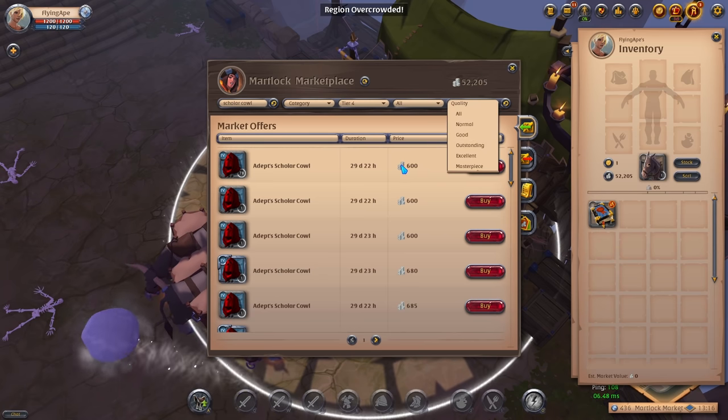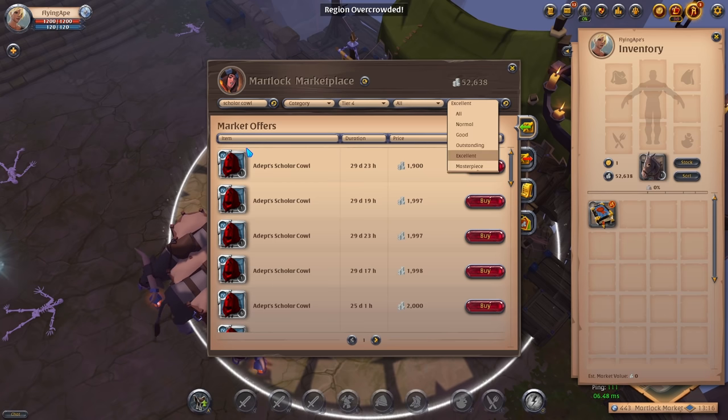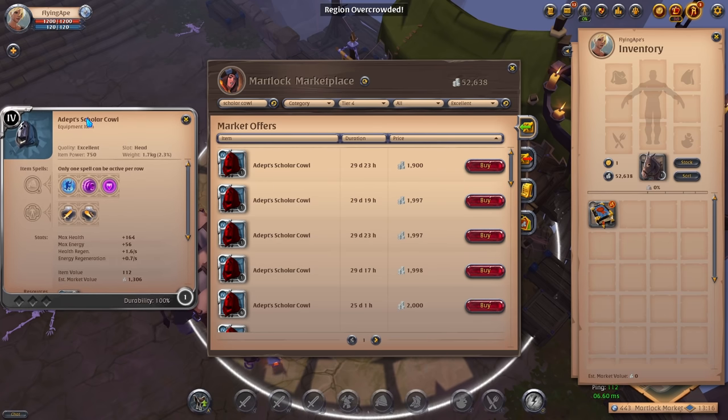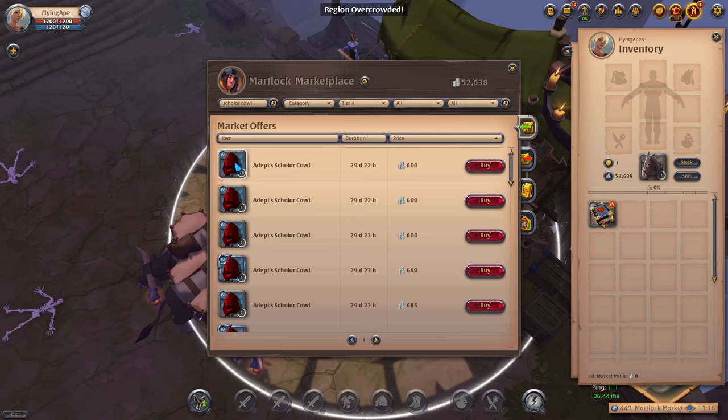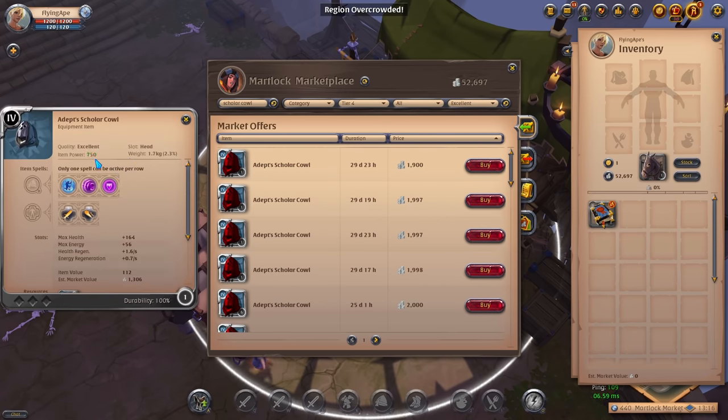Go to quality: the normal quality is about 600 silver, good is 680, outstanding is 705, and excellent is 1.9k. Quality affects item power — the cheapest one has 700 item power whereas the excellent one has 750 item power, so it's stronger and makes for more stats.